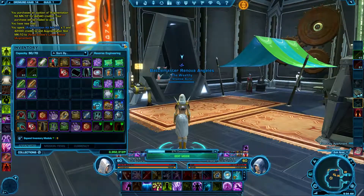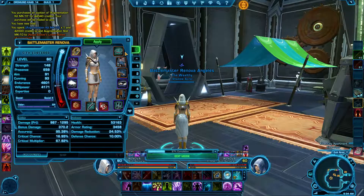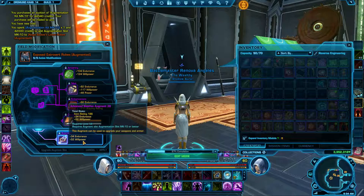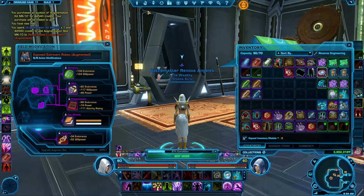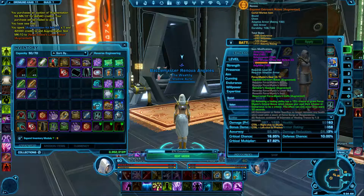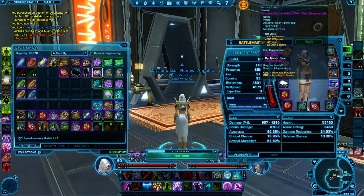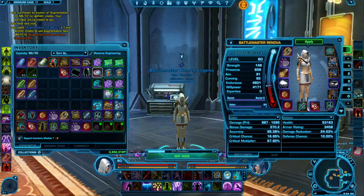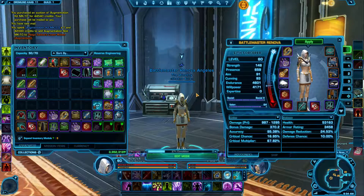Augments are vital because they help you gain additional stats, and there are different types of augments. You have one for main stat, one for secondary power, crit, alacrity, et cetera — this is basically where you'll have your variety in how you want to build your character. I hope this guide helps, and if you have any questions, just type in the reply on the website. Thanks for watching.